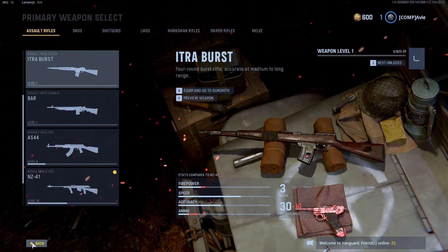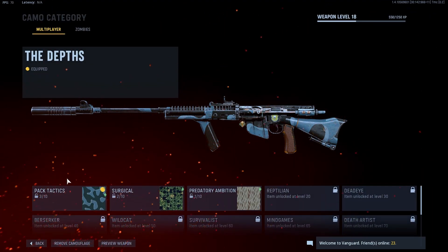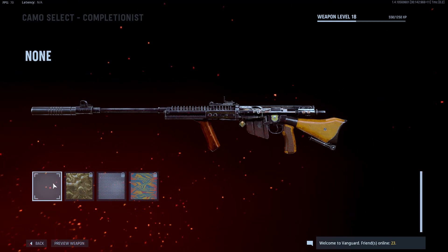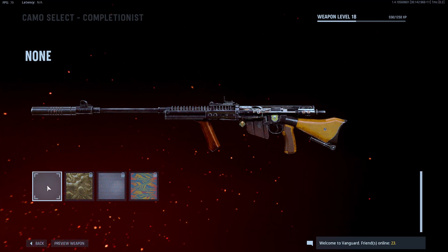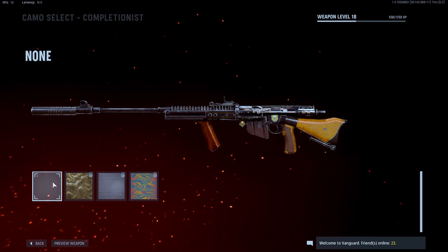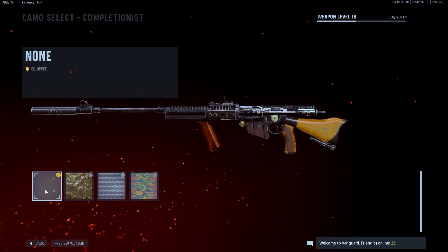All you want to do is go into customize, go to camouflage, and come down to the completionist. You want to hover your cursor over this and continuously move it, and at the same time press right on the D-pad and X at the exact same time. It might take a couple of tries.